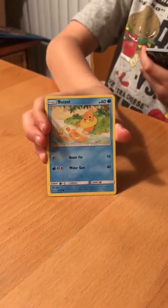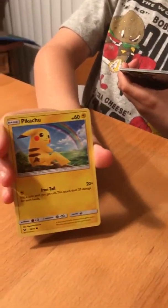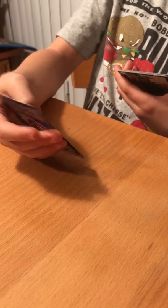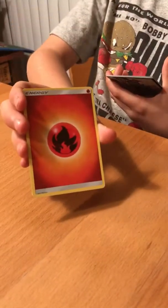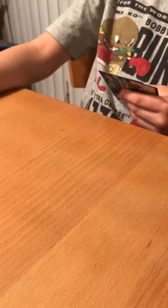First we got a Weasel, Scraggy, Croconaw, Jynx, Pikachu, Reverse Holo Golurk, a Raichu - it's pretty nice - Fire Type Energy, Lillie, Ultra Ball, Venusaur. And that's it.